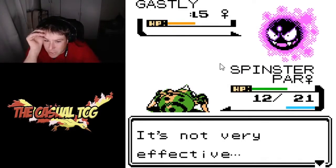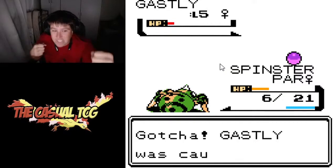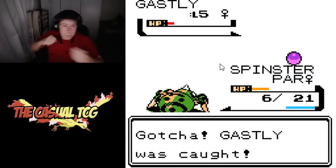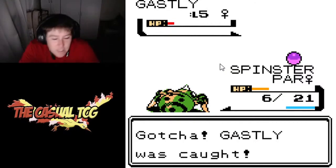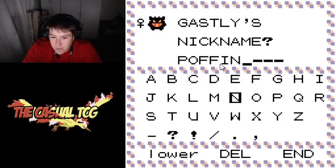After that, we ran into a Gastly on the next route where we were able to catch it and add it to the team, which was pretty cool. We ended up naming him Poffin.